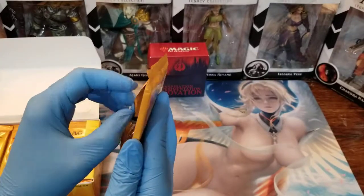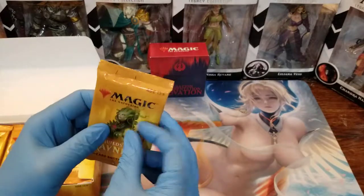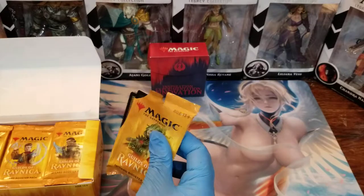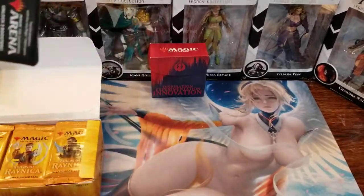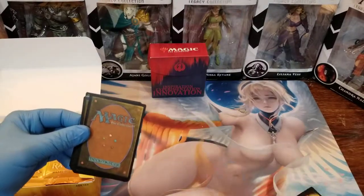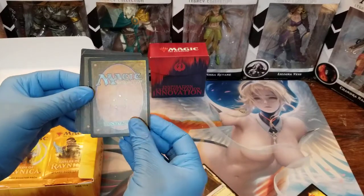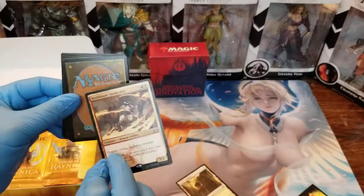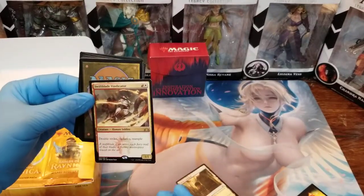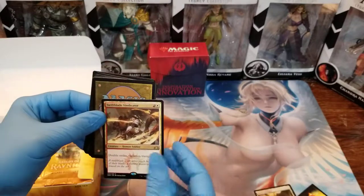In any event, we have boosters. Oh, you're not supposed to be able to see that already — I have to open it really dramatically and surreptitiously. Oh, it's an ad card. Whoosh! Oh, it's a Gildgate. Whoosh! It's a Swiftblade Vindicator. There's our rare — I guess the rare is in the back. Go figure. Double Strike, Vigilance, Trample. Pretty cool card.